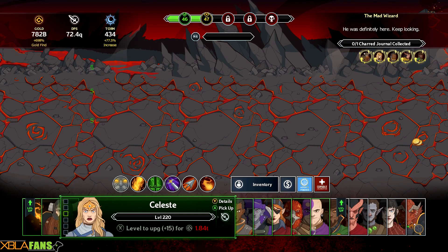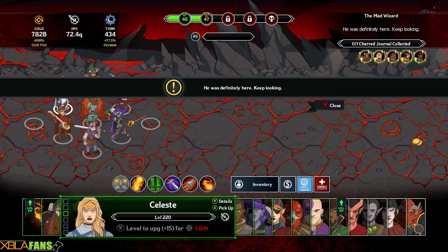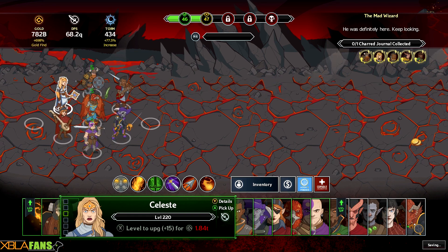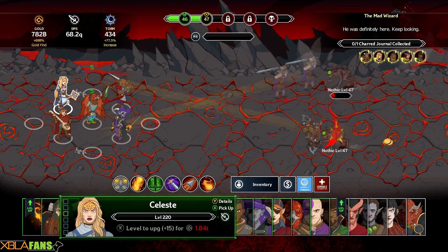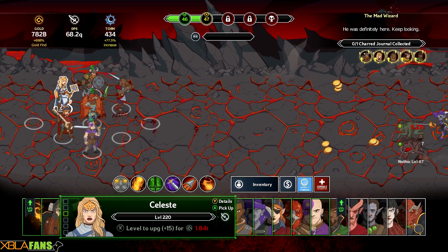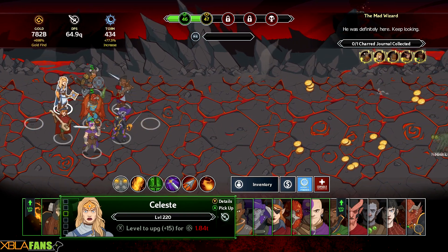Standard stuff: top left is gold, then DPS. Torm is essentially an in-game currency you use to upgrade passive stuff, like an extra one percent damage and all that kind of thing. The middle shows how many sections are in this area.